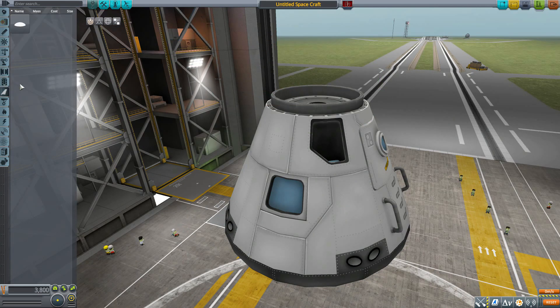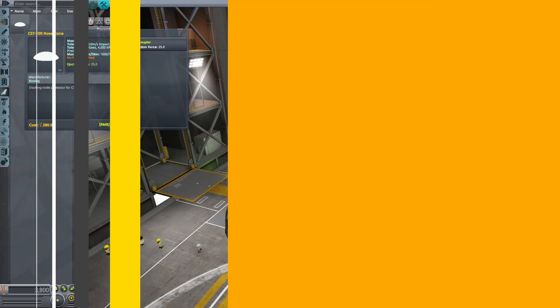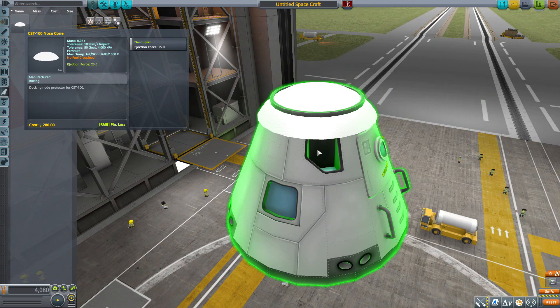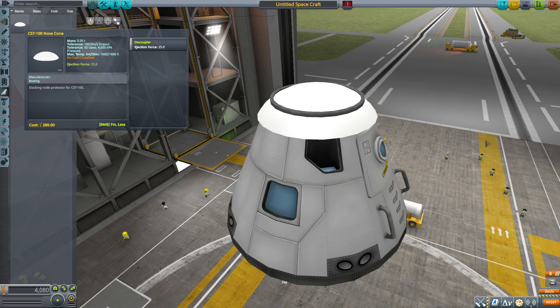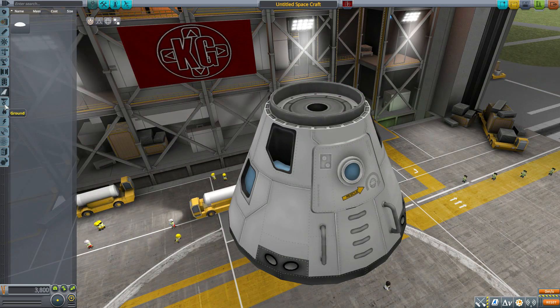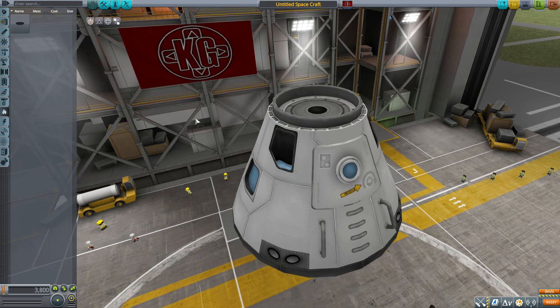In aerodynamics we have a little nose cone — the CST-100 nose cone — which is both a nose cone and a decoupler with an ejection force of 25. Popping it on, it doesn't really fit perfectly for this particular command pod, but you get the idea. It's just a white nose cone.